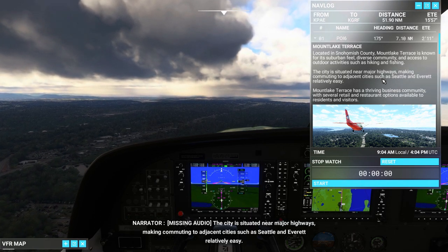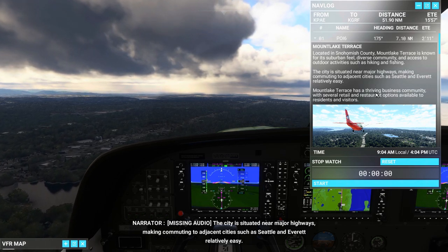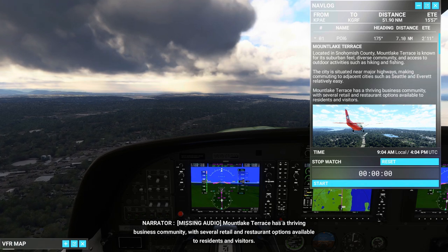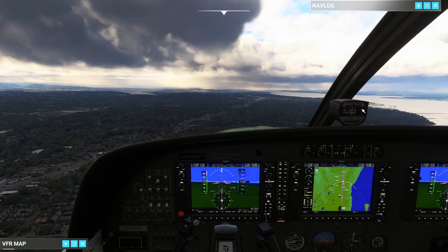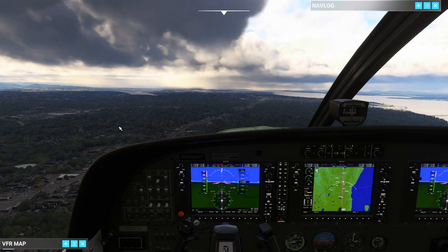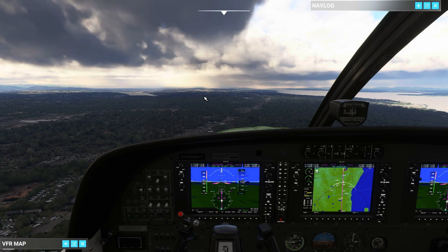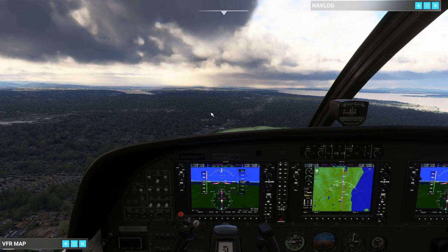The city is situated near major highways making commuting to adjacent cities such as Seattle and Everett relatively easy. Mount Lake Terrace has a thriving business community with several retail and restaurant options available to residents and visitors. So that's Mount Lake Terrace — we just left Everett, and Mount Lake Terrace is right about in this area right here in between Everett and Seattle. Let's hop outside and enjoy the flight.